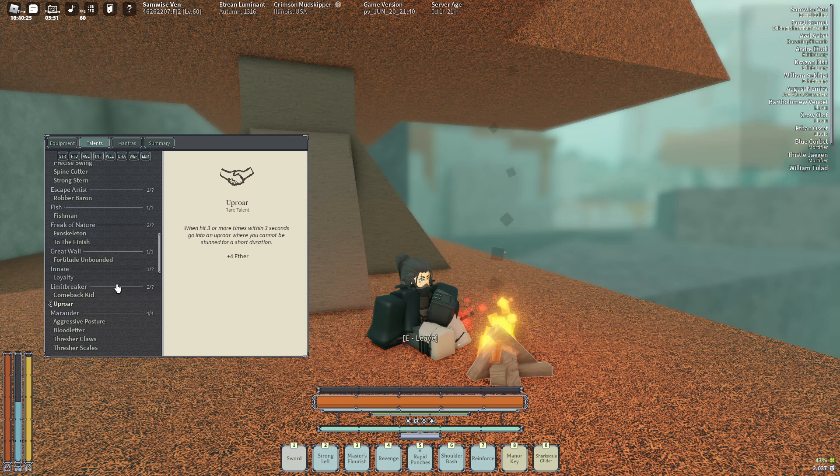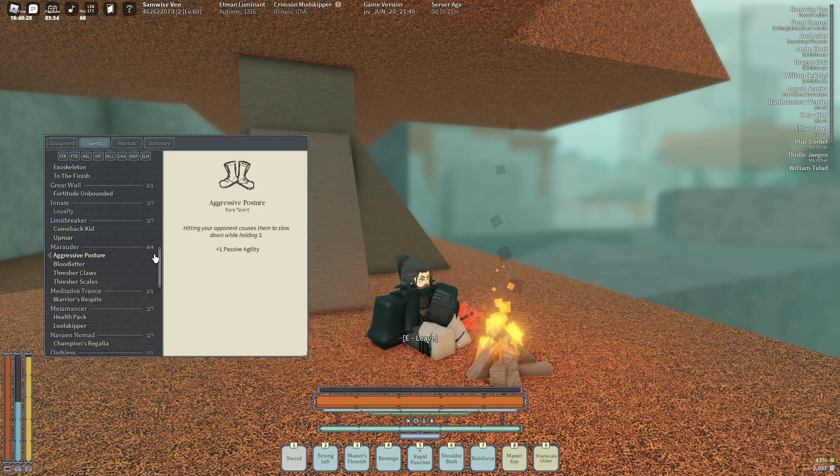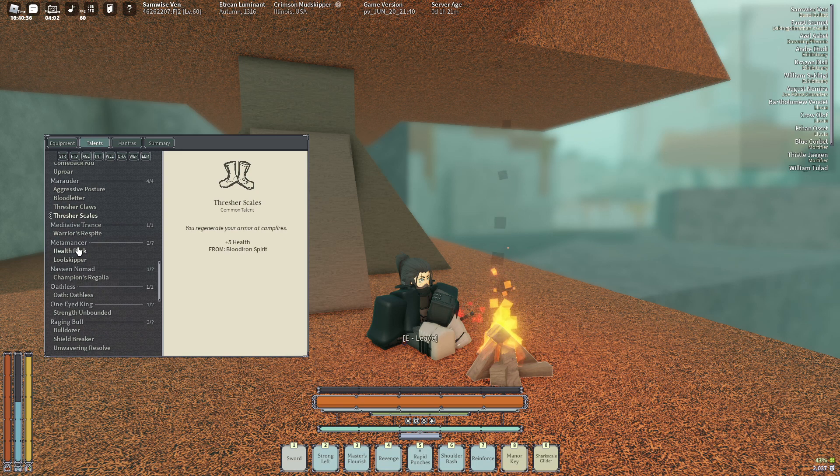Uproar — yeah, it's pretty useful. Aggressive Posture — this is pretty good for people that are really annoying to fight, though it's also really annoying to have. Thutcher Claws, Thutcher Scales — all that good stuff.